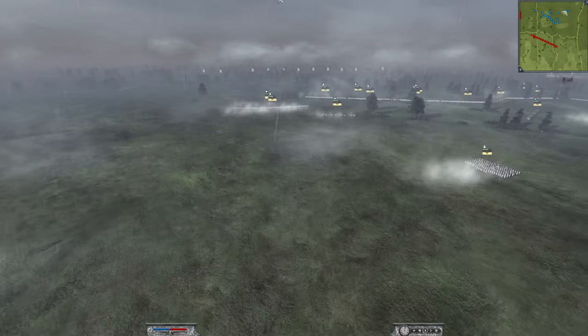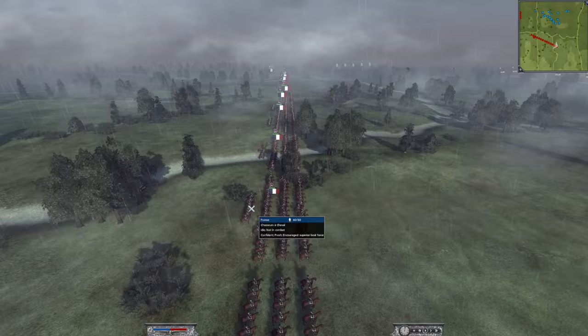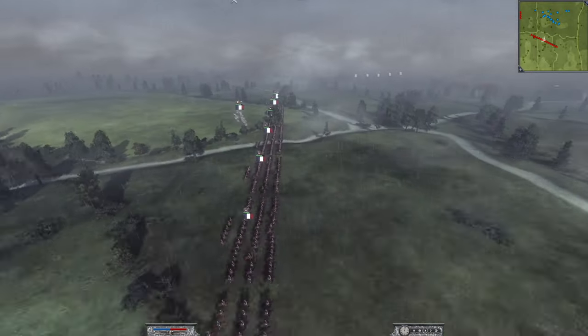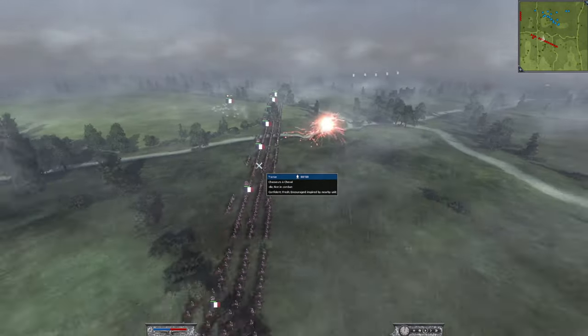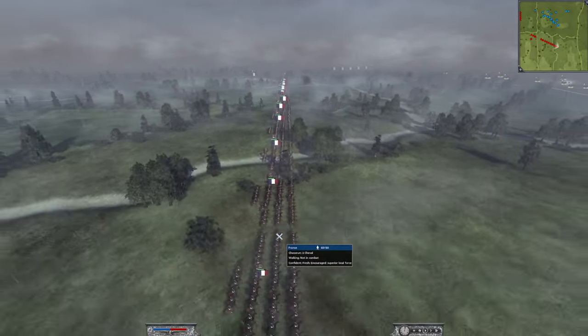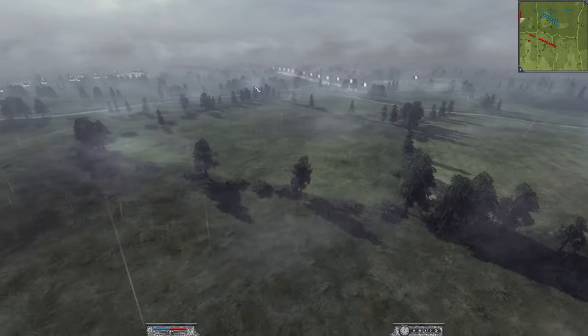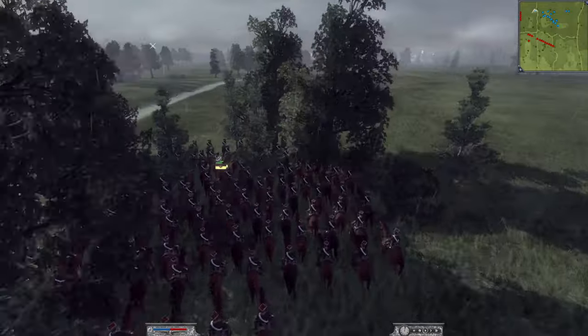On the other side, Carl has 19 units of chasseur à cheval plus a general staff. Let me count: one, two, three... fourteen plus five — yes, 19 units of chasseur à cheval plus a general staff. He did also manage to hide some uhlans in the trees.